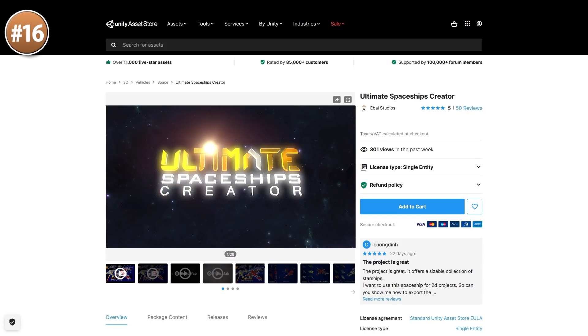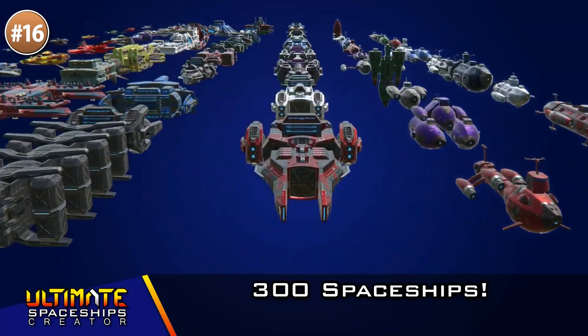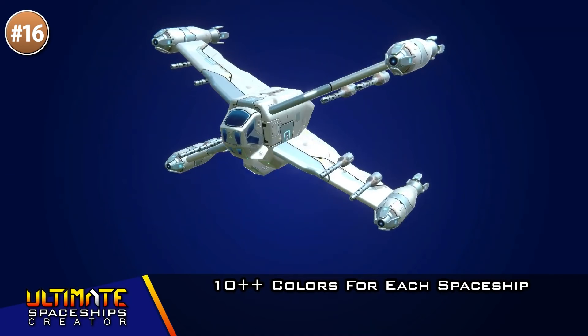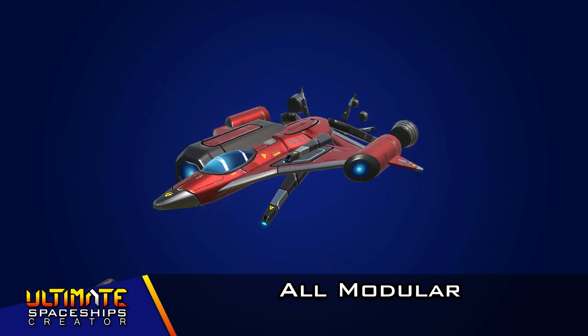Or maybe you're working on some sci-fi idea — if you need to make some spaceships then check out this spaceship creator. It's all modular with 18 different sets, includes 300 premade spaceship examples along with 10 colors for each of them, so if you have a sci-fi idea then this pack is pretty much all you need to build all of your spaceships!